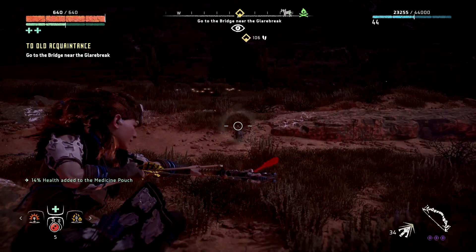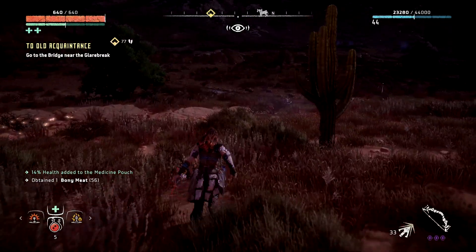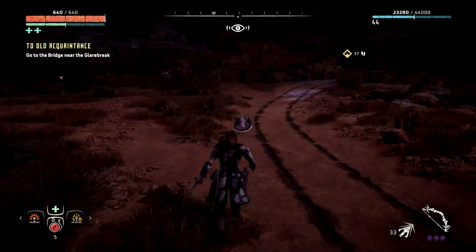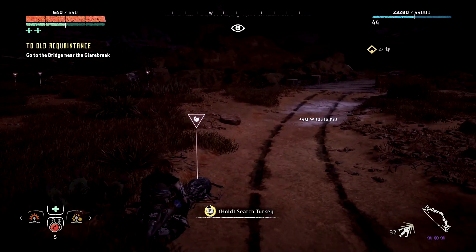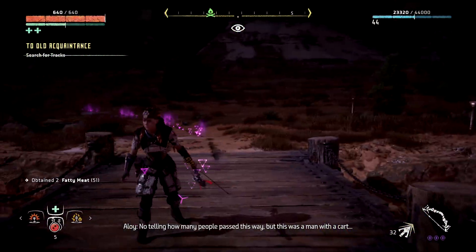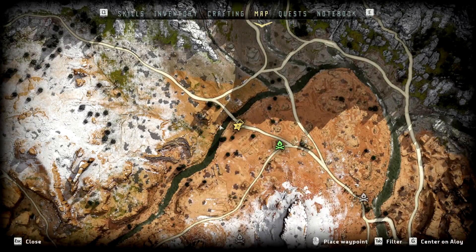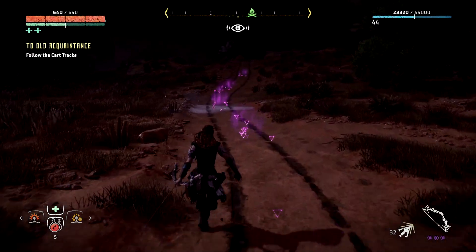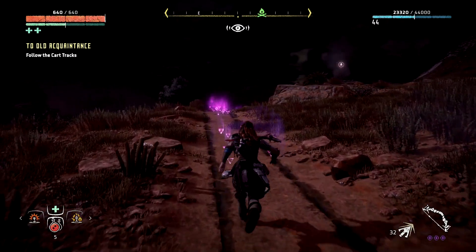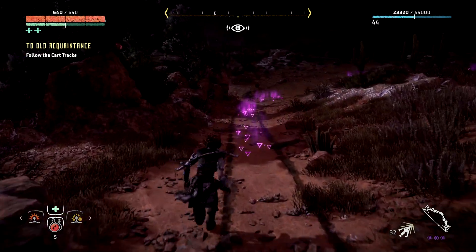We need rabbit stuff - no wait, it's fox and boar, isn't it. We need a fox and a boar. Here's the cart tracks that we've got to follow later. Hi turkey, bye turkey. Which way am I following it? This way. It doesn't show me a physical representation of the cart so I can't see which way it's traveling. I think I had this before where I had to just work out which way it went. Yeah, you can see it now, going this way.